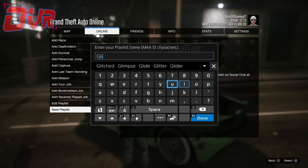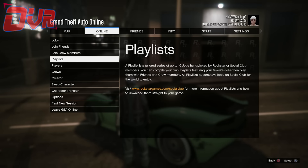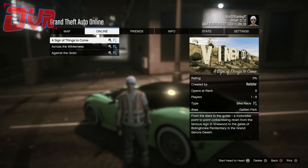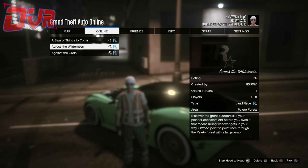Once you're done with that, save that playlist and name it whatever you would like. Once you are done saving it, follow the next steps. Go back into Playlist, go to My Playlist, then hover over that playlist and go into it by pressing Triangle to edit.